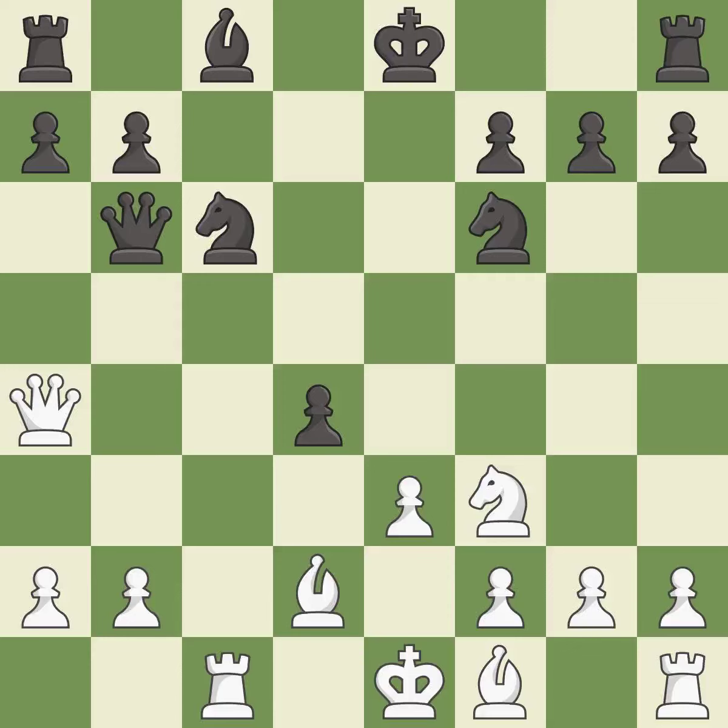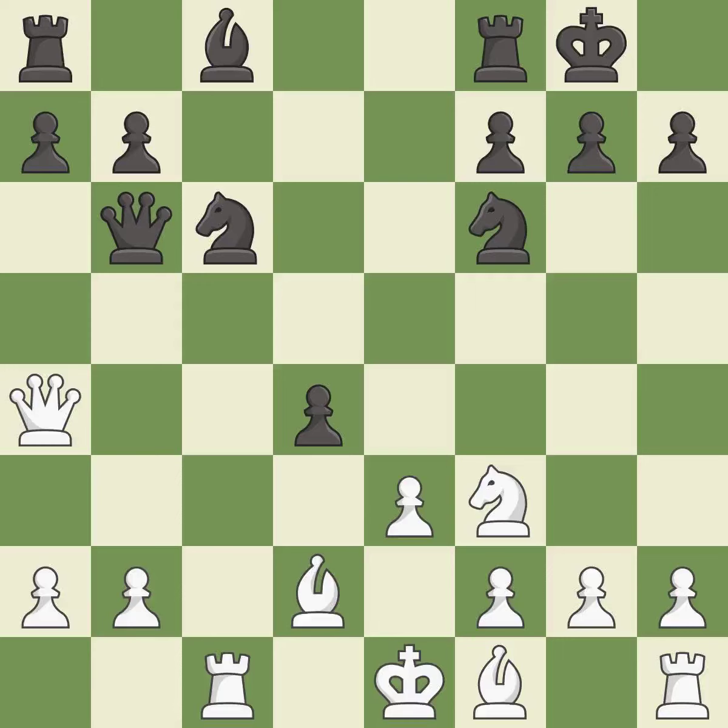Castling gets the king to a safer square, out of the center of the board, while also developing a rook. Castling kingside tends to be safer because the king is further from the center — it is good. After all captures, this is an equal trade — it is best.